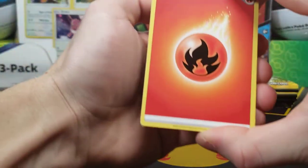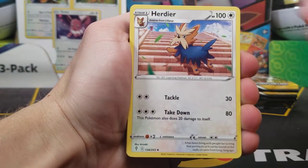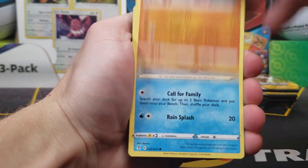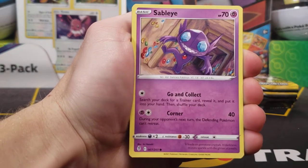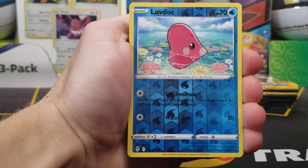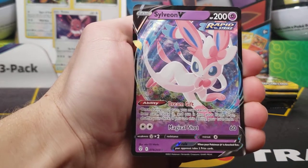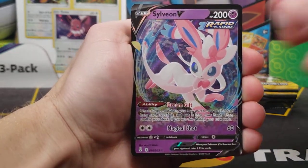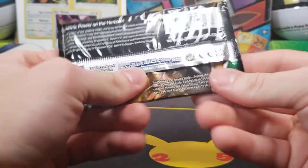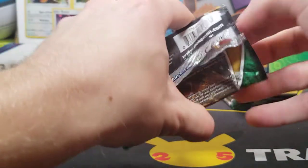Psychic energy is my guess — we got a fire type. Elemental Badge trainer card, Herdier, Spirit Mask, Cutiefly, Hitmonchan, Lotad, Sableye, Teddiursa, Alomomola reverse holo, and our rare is a Sylveon V — not too bad! I still need this for the binder, so I will very gladly take a Sylveon V. We got the Sylveon pack art next.